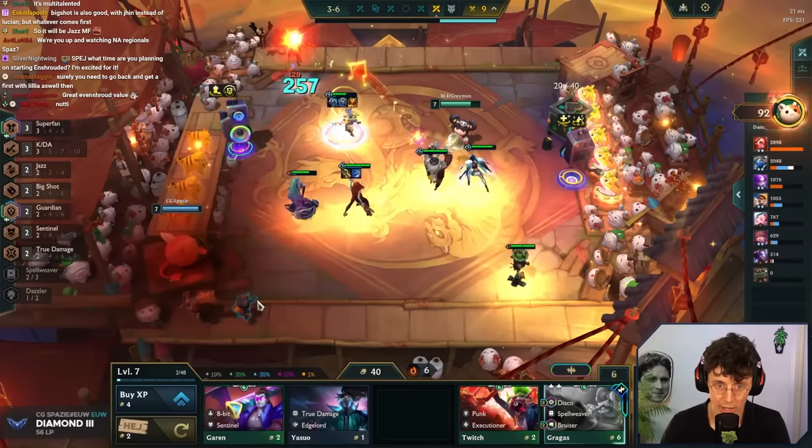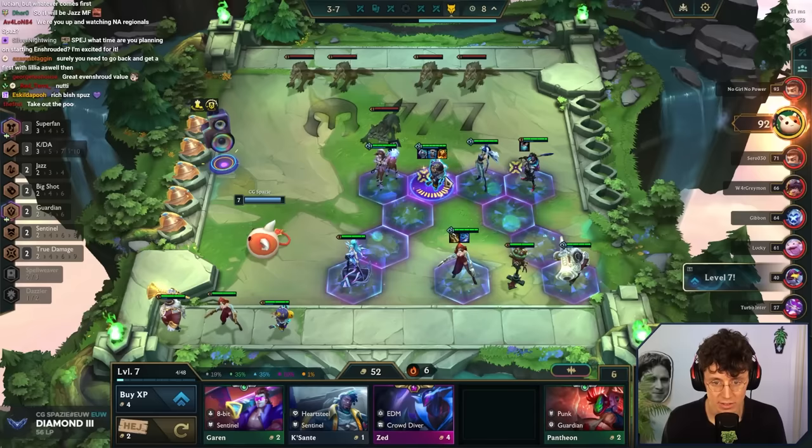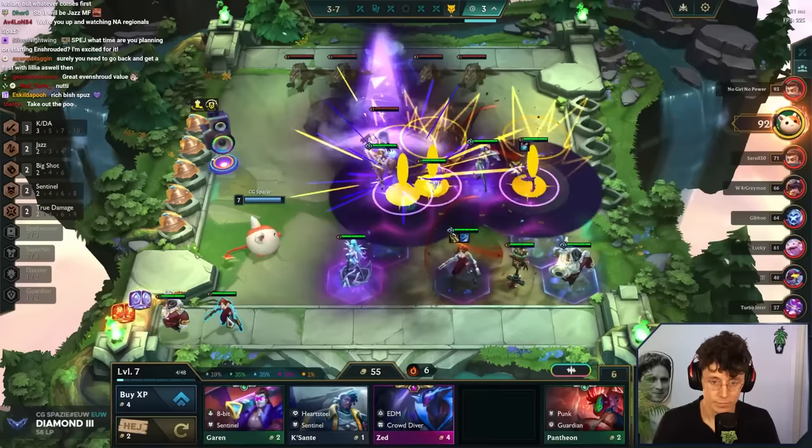Sunfire, Evan Shroud, and then a third item for frontline. Six win streak! Three gold for the dummy — making the money, that's nutty. We're about to send it — thanks Kennen, you did okay. I'm gonna do some macro haste for this one, chat.